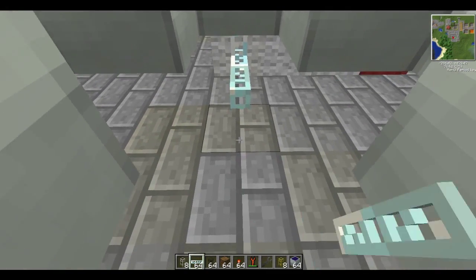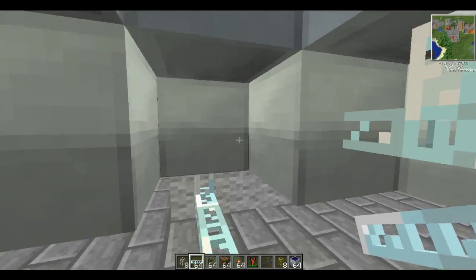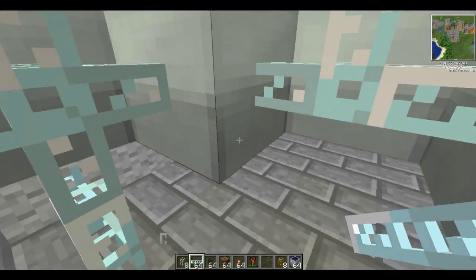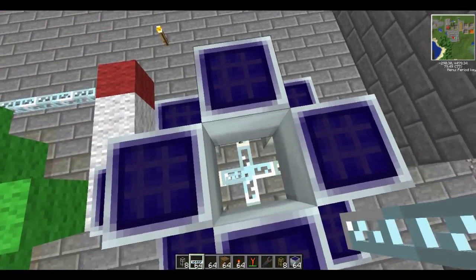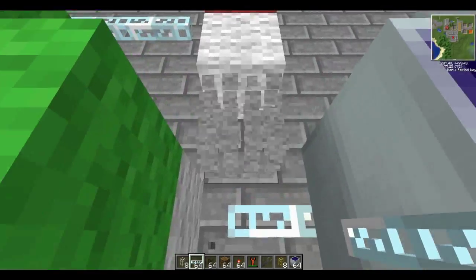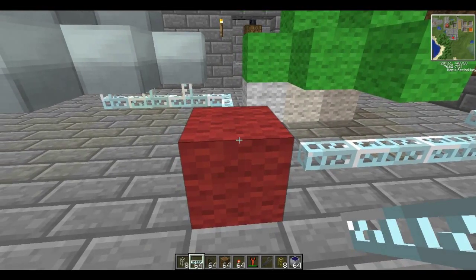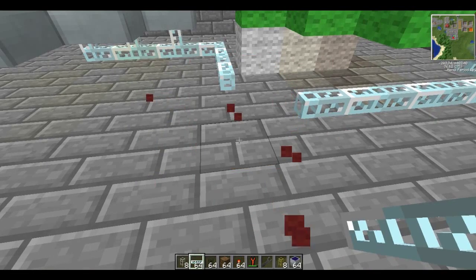All these white blocks are going to be replaced with glass fibre cable. If you hold shift you can right-click the blocks directly without having to look inside them — if you right-click normally you open the solar panel GUI, but if you hold shift you just place a block. Now we've replaced all these and can connect them up. I was originally going to turn this red block into a collector battery box and drain everything out into these battery boxes, but there's just no point really.